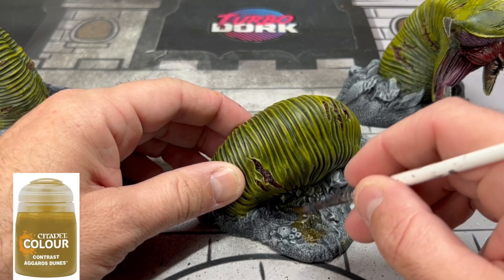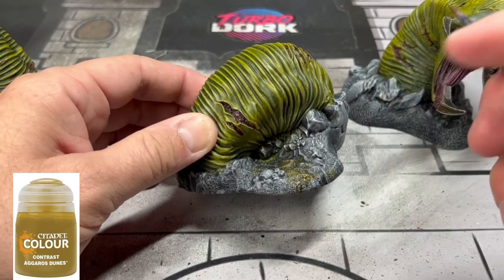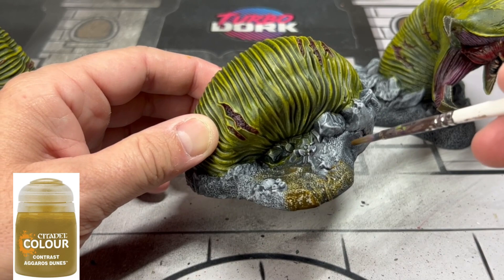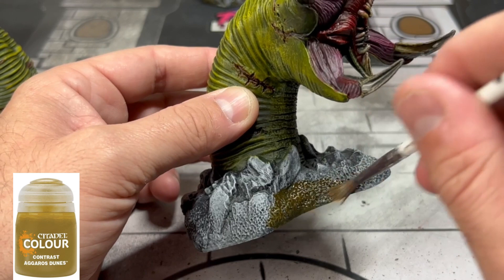We're already starting to come to a close here on this miniature — I told you it wouldn't take very long. We're not doing any highlights, just slapping on paint and moving forward. You'll understand why when you play this game, because there are so many hidden boxes and if you play one scenario a week, you're painting one miniature a week. We're going to use some Agrellan Dust on the base of our worm miniature just to give it that deserty kind of look.